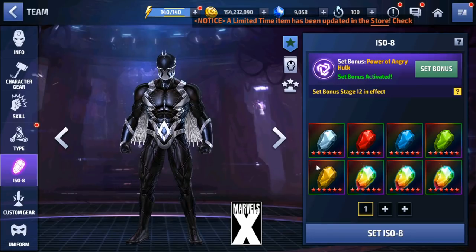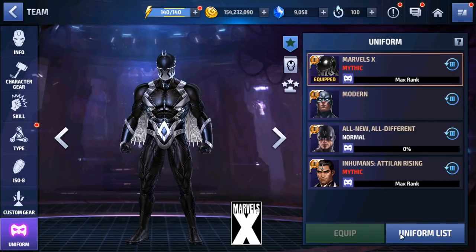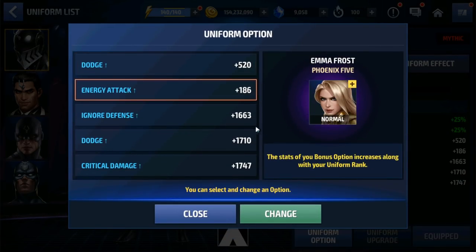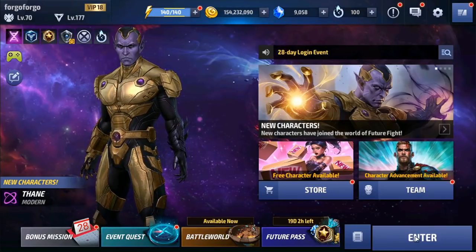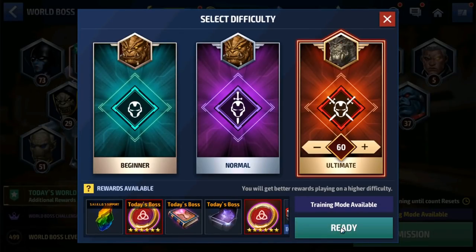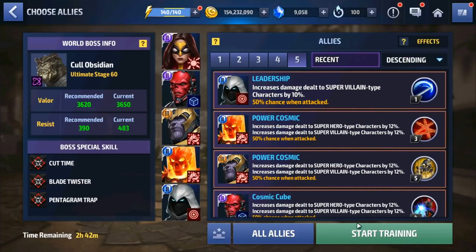He has a fully awakened Power of Angry Hawk set, I'm rocking the CTP of Rage, a mythic uniform, and all uniform stats. The allies are Johnny, Emma, Wolverine, Captain America, and Vision. The uniform effect gives him enhanced decrease all damage and increased chain hit damage from his passive. This is a pretty consistent method — it will fail at times but works pretty well. We're doing stage 60 with the team set up. Make sure you have Weapon Hex — you don't need Dr. Strange, just damage dealt to super villains.